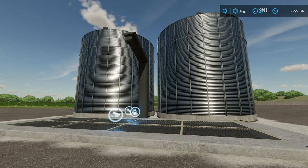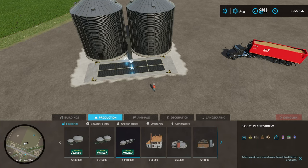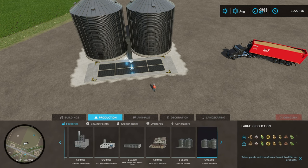Let me go ahead and show you. To place this on the map, you need to come down here to Construction, then go over to Production, and then into Factories. Then you're going to come across until you see the Grain Quid Pro.